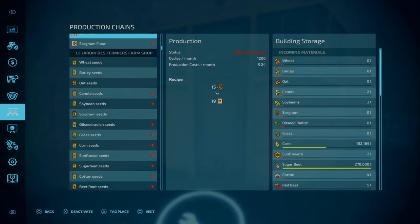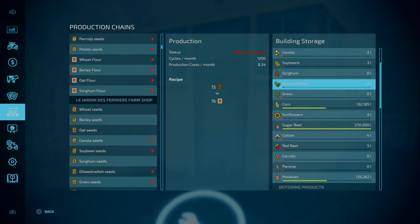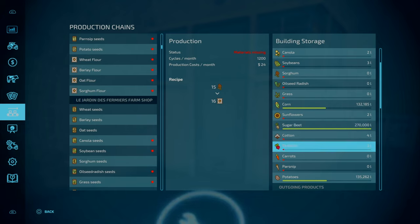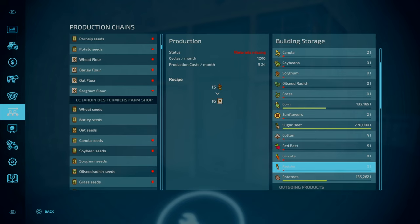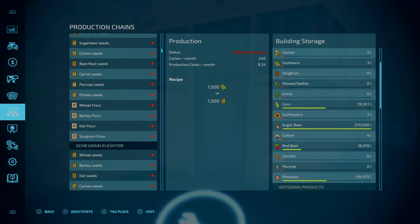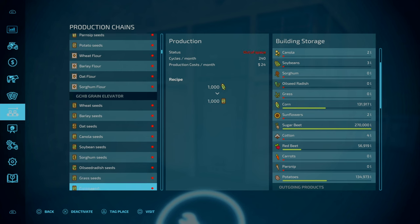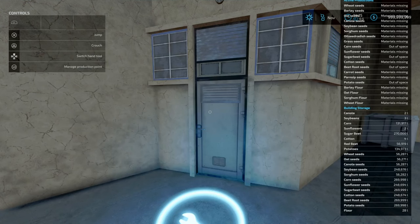You can input wheat, barley - pretty much all your crop types. Every crop type including premium stuff like red beet, carrot and parsnip. One layer of crop in gets you one bag of seeds. You've got a cereal factory, grain mill, customised farm shop and grain elevator - all 96 grand, except the cereal factory which is 110 grand. You can produce any kind of seeds you want.